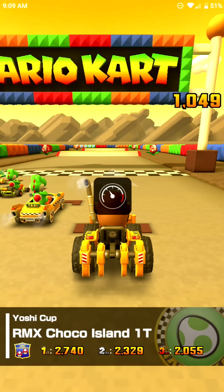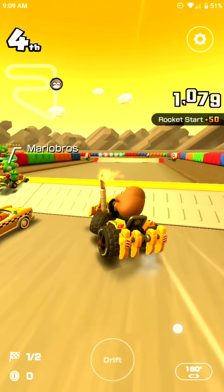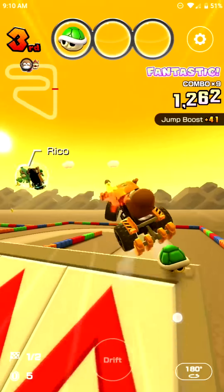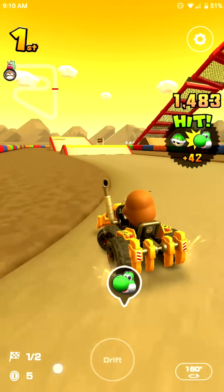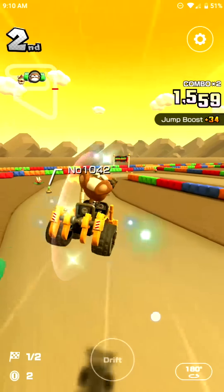We're going to do one last race on a new track — RMX Choco Island 1T. Since Monty Mole's spotlight vehicles are not fitting for the character, I decided to pick one that would be fitting. Since he's a mole that digs, might as well give him a construction vehicle that does that. Let's go up all these ramps — one boost, two boosts, three boosts. We didn't start with a frenzy, but let's hit one Yoshi on the side. Now we're in the lead. We are a huge target, so these people can easily hit me — and yeah, I hit the banana peel they sniped me with. That was a good throw.